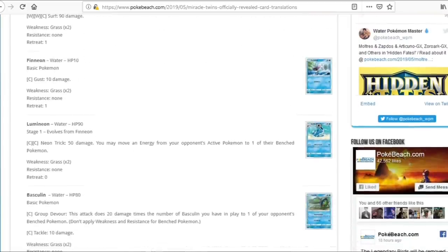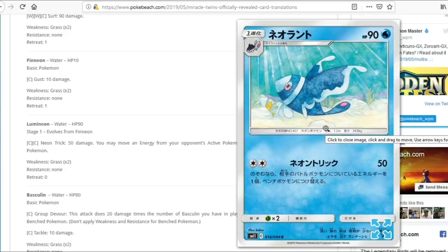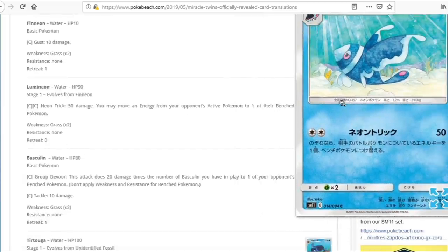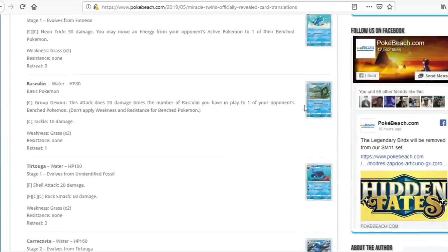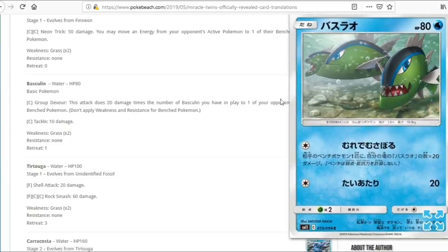Next we have Lumineon — first one we've seen in a long time. For a DCE equivalent, it does 50 and you may move an energy from your opponent's active to their bench. Not a terrible effect but not great. We also have Basculin, doing 20 times the number of Basculin in play to one of your opponent's bench Pokemon, so maximum 80 damage snipe. Getting these into play will be a challenge since we're losing Nest Ball and Brooklet Hill — we'll have Elm and Pokemon Communication but that's about it. Doesn't seem that great.